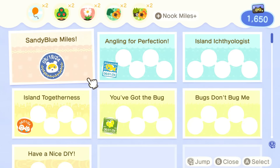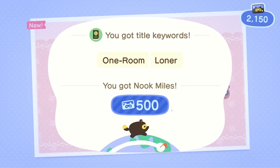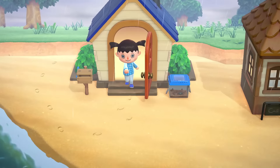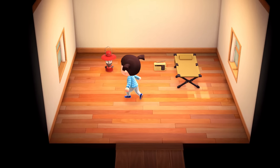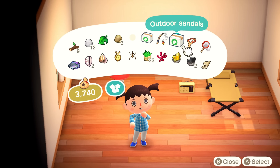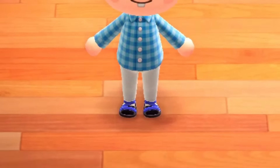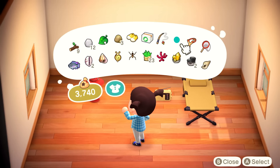We have some Nook Miles here that I would like to gather. I probably should put everything in my house storage. I don't really know what I have in store for today - I keep forgetting what happens after you complete all your Nook Miles. I think you go talk to Tom Nook and he tells you to do a bunch of stuff. I also would like to get KK Slider on my island as soon as possible. Oh wait, we have our packages here - my sandals! Yes! Look at them! I am repping some nice blue sandals. Hope you guys like.